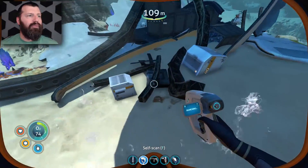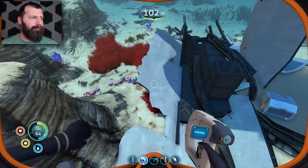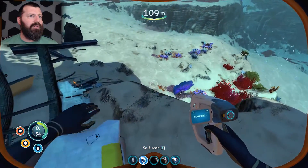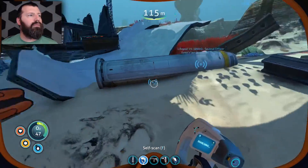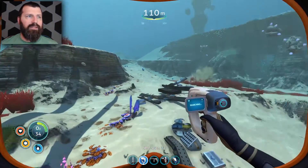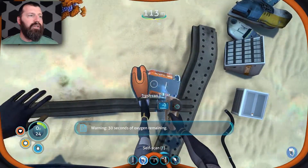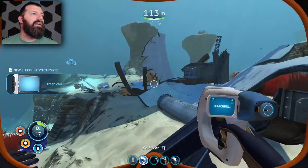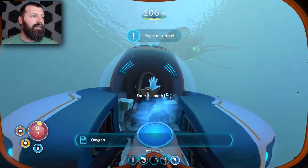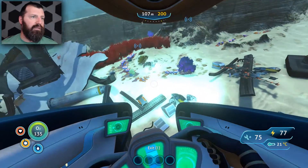Give me this metal. There should be another scanner room fragment around here somewhere — not sure if it's one of these panels. Oh — a trash can! Dude, this is the most valuable resource in the whole game: the trash can gives you the ability to delete objects. That's the ultimate power. Get away from me, sand shark.